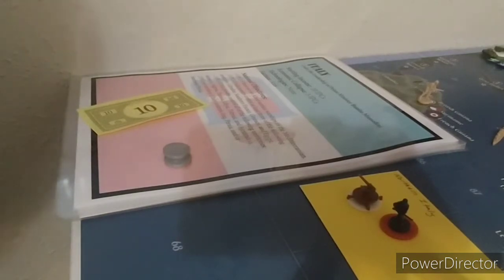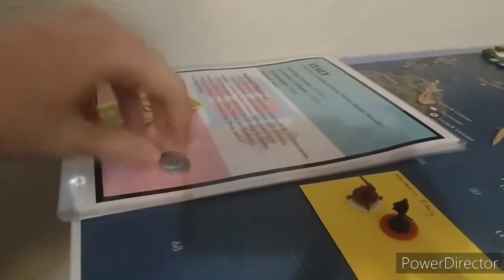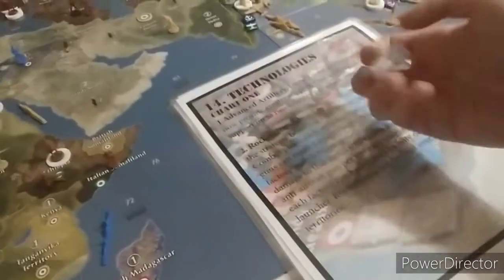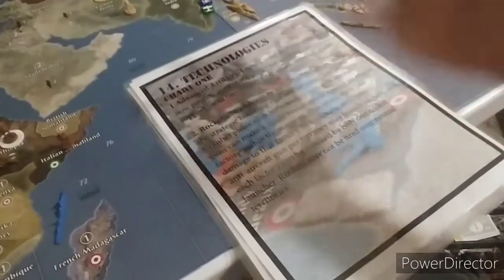We're going to focus on Italy's turn for this video. We start with 10 IPCs and we're going to be spending all 10 on two tech rolls, to see if we can get any tech. Italy doesn't start with any technologies, so we're going to see if we can get some. I have my tech sheets here to see which one I get. We're looking for the chickens.